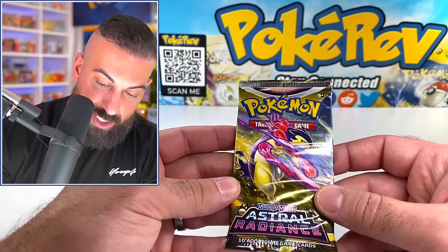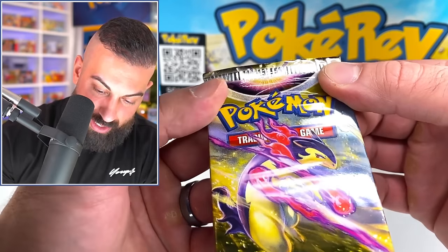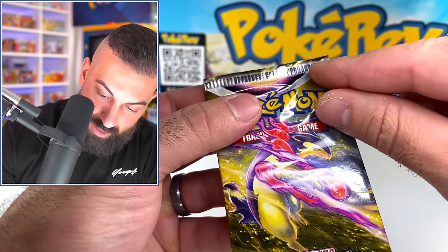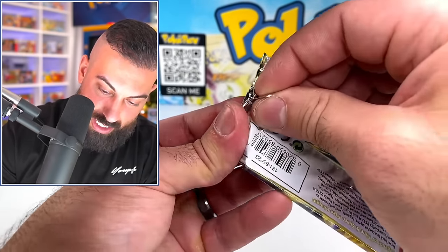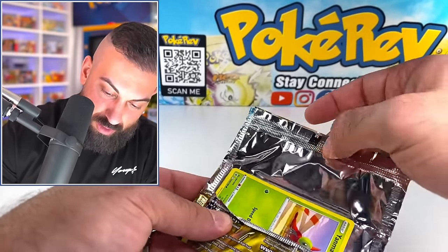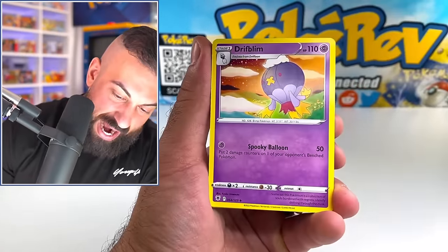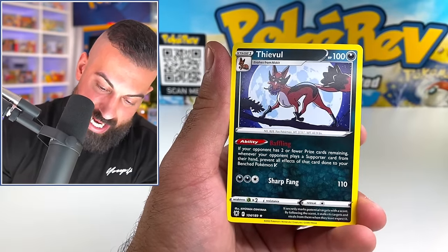Here we have an Astral Radiance pack and I don't know what happened to this thing, but there's like the regular pack artwork and then it goes see-through. The front half of it looks to be clear, and then there's more artwork on top. It's even crimped weirdly. Opening it up we get fire energy, Golduck, Yanma, Hoothoot, Sudowoodo, Arcanine, and a Thievul.